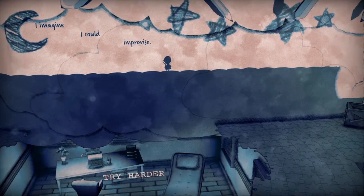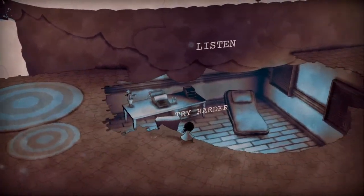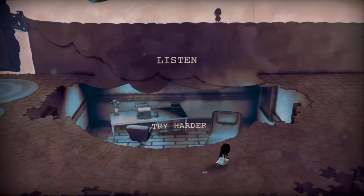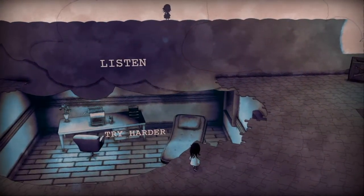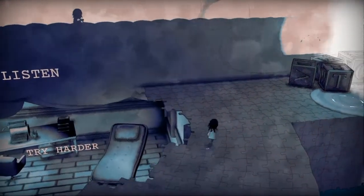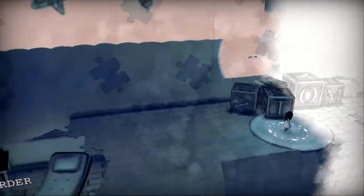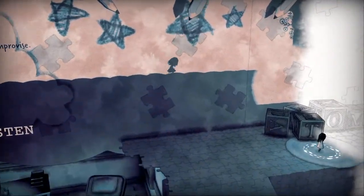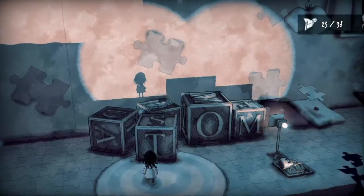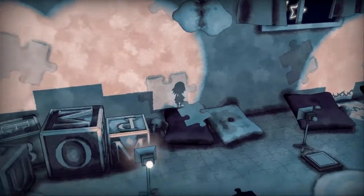Down there — that looks like the room we saw in the first one. 'Try harder.' Yeah, look — the typewriter, the chair, the bed, the recliner, whatever it is. Definitely not an orphanage — definitely some kind of hospital. Any other writing up here? No. All right, that's as far as I can go.